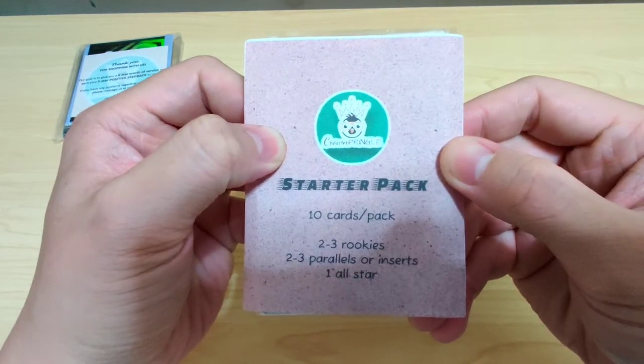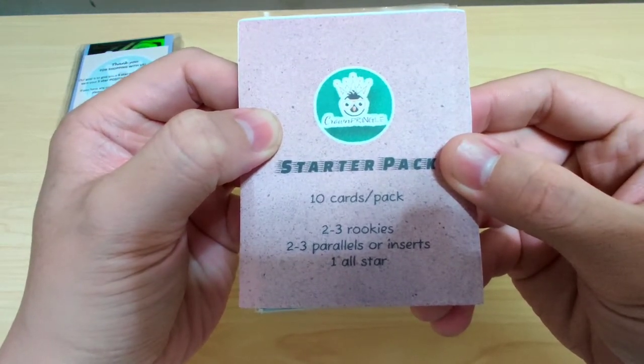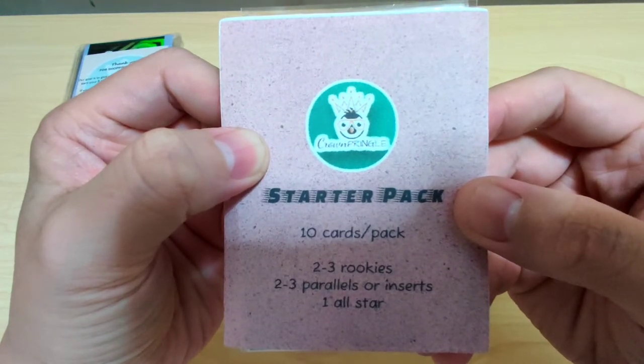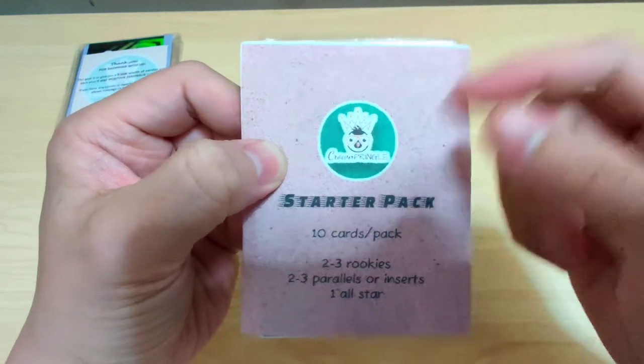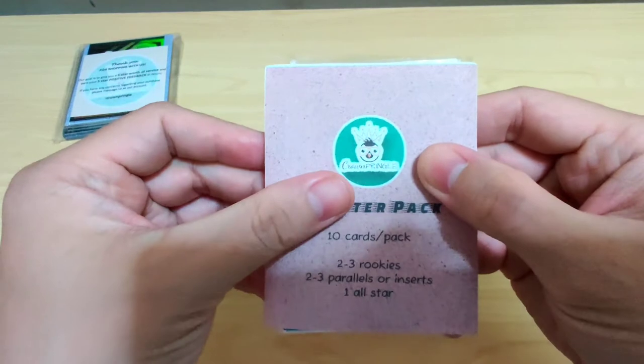So what's in the starter pack from Crown Pringle? According to the description, 10 cards per pack. Possible cards include 2-3 rookies, 2-3 parallels or inserts, and 1 all-star. Those are the possible cards in the starter pack. Let's open it.